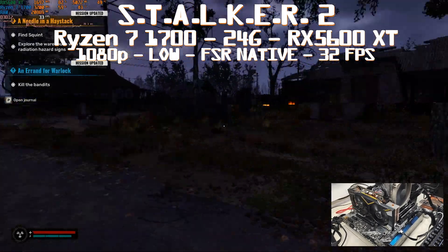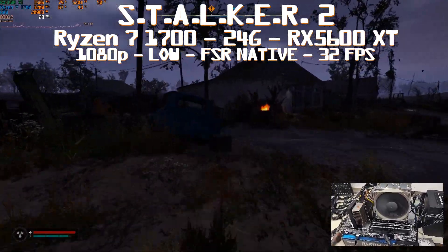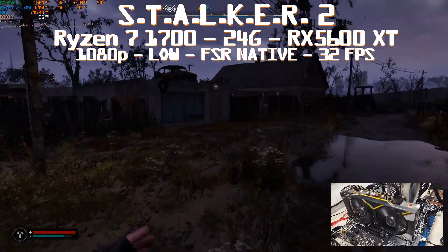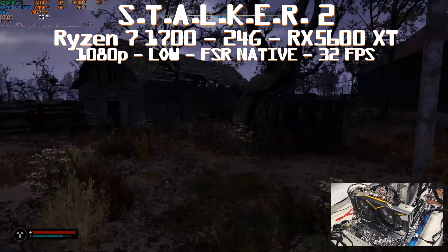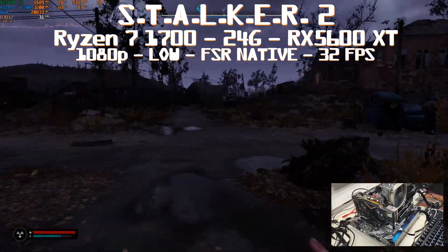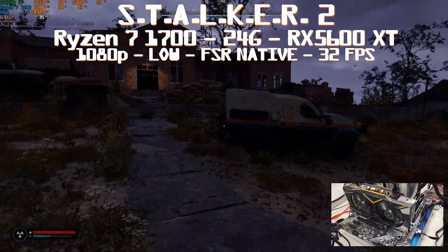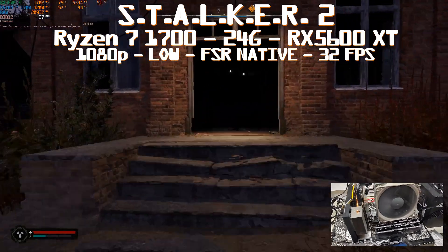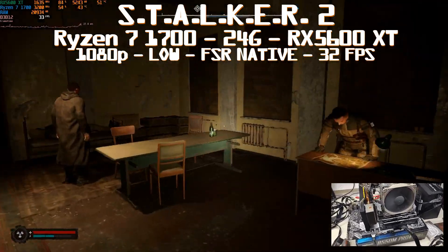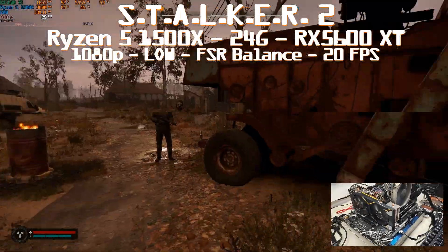Moving to the RX 5600 XT - this is the sweet spot for AMD. At 1080p low settings with FSR native (real 1080p), we get an average of 32 fps. We finally found the GPU for the AMD side - 95 to 99% GPU utilization, 5.7GB of VRAM, CPU in the mid-50s, using 21.2GB of RAM. This should be the minimum requirement. Keep in mind I was trying to find 30 fps native in city/village/settlement, because the devs said 1080p with upscaling enabled - TSR, FSR, or XCSS - so I'm assuming native since we want real 1080p.